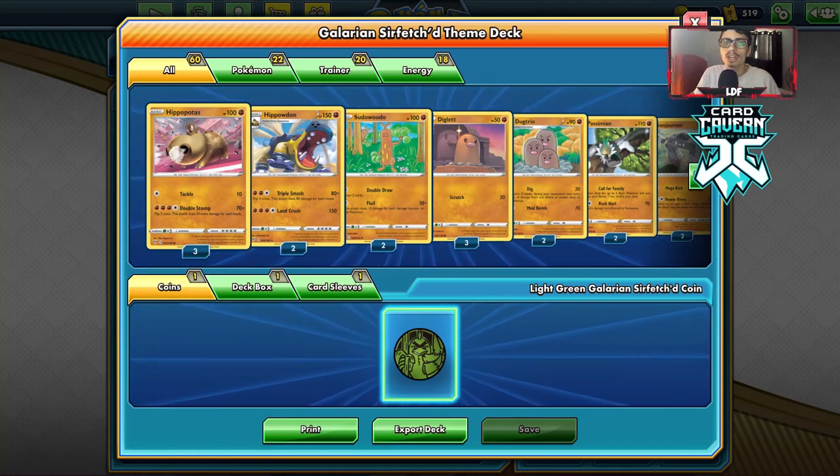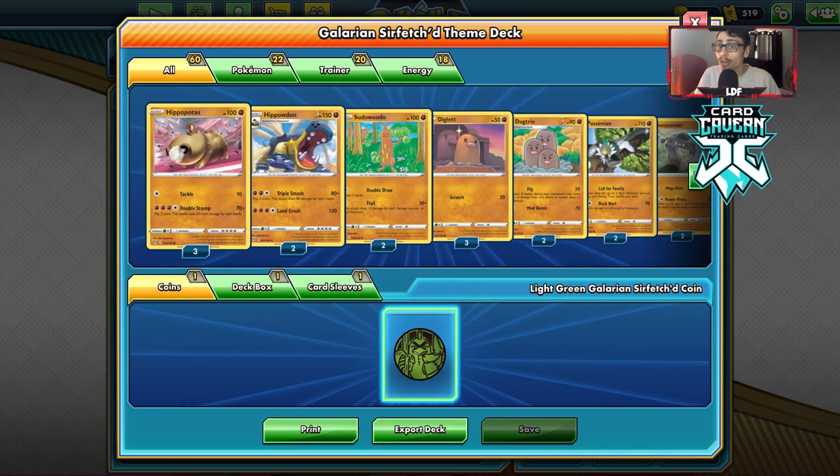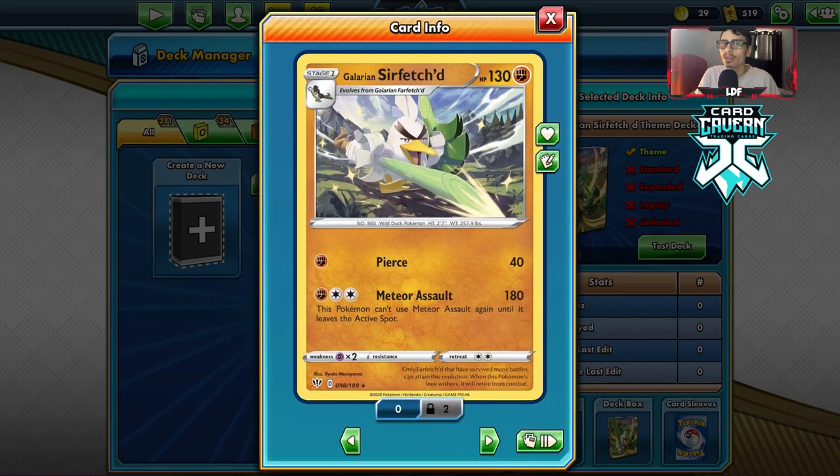Welcome back to a brand new PTCGO video. Today we're doing a theme deck review of the brand new Galarian Sirfetch'd theme deck from Darkness Ablaze. This is a reprint version of the Galarian Sirfetch'd from Rebel Clash — it does 180 damage for three energy.